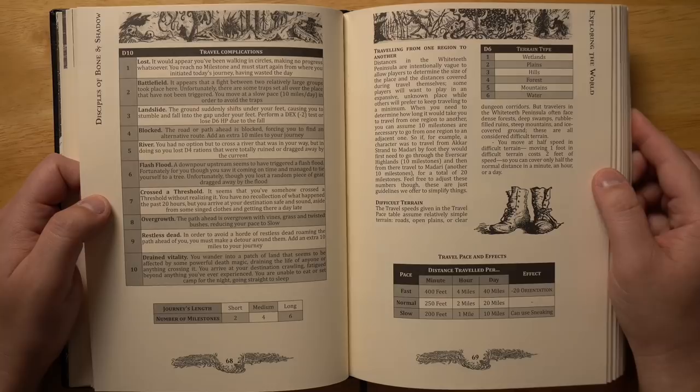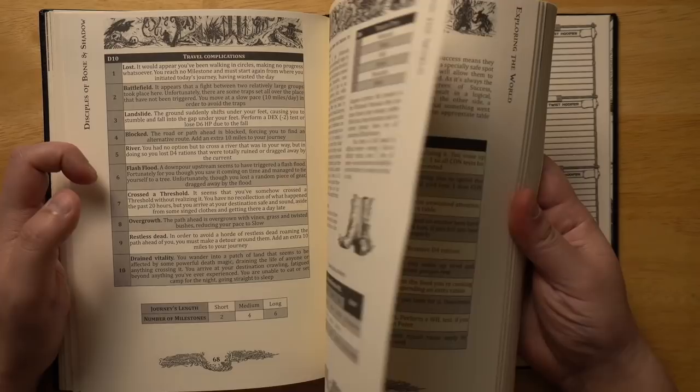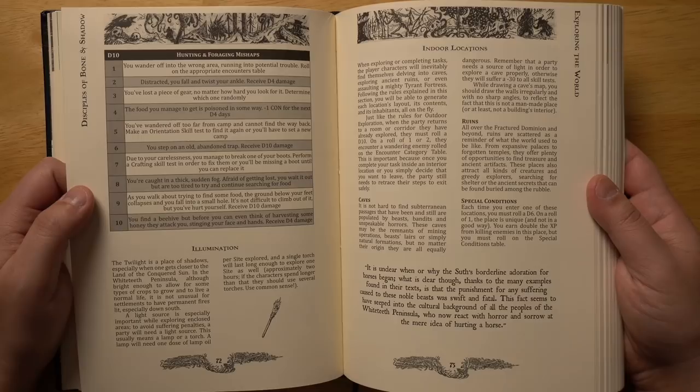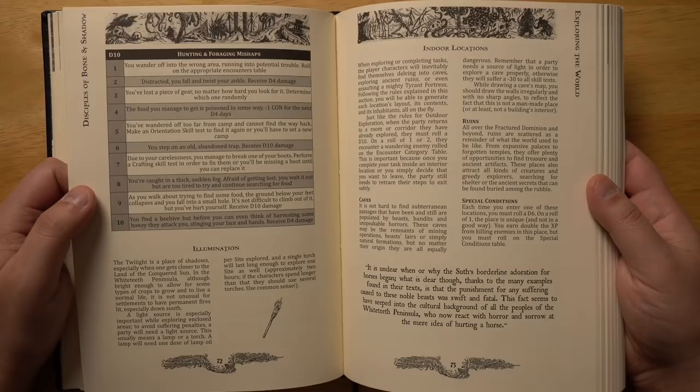You've got terrain types: wetlands, plains, hills, and so on. Setting camp mishaps — plenty of good random tables to add variety as you travel. My main criticism is that I would like even more of these. They're mostly D10 tables, and I think if you explore enough, you're going to start getting repeats. You could come up with variations to keep them fresh, but I would have liked to see more detailed random tables. When you don't have a game master and you're doing everything on your own, you're going to need a lot of information provided by the game, and I think this could have gone even further.